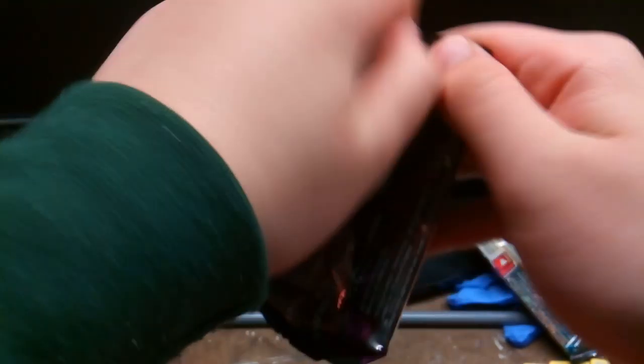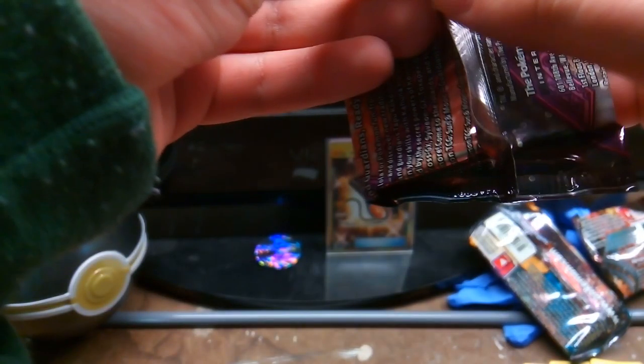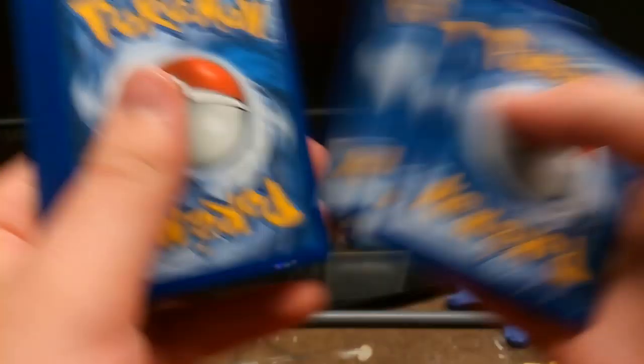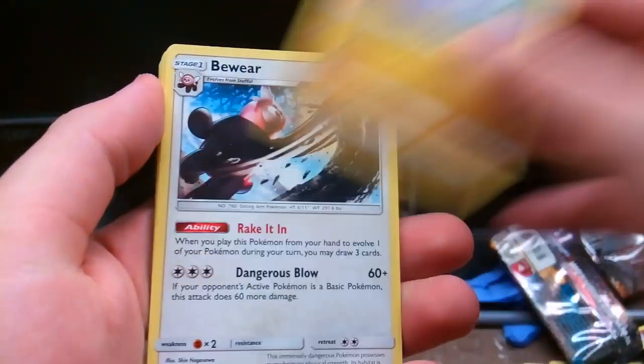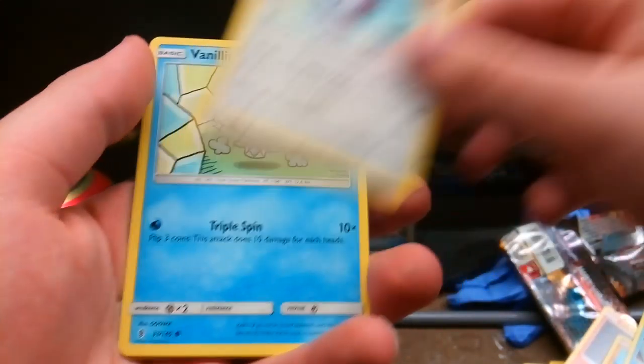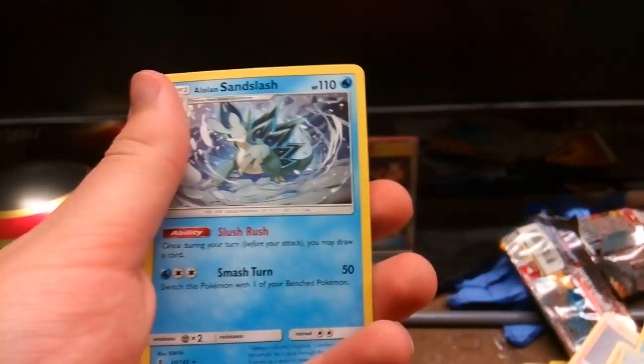Last pack from this Pokéball. Not really looking too good. All we've been getting are regular rares. Hopefully this one will look up a little bit. We have Sludge, Bewear, Whismur, Litwick, Pancham, Snorunt, Castform, Vanillite, Reverse Snorunt, and Alolan Sandslash. That didn't go too well. Bummer.